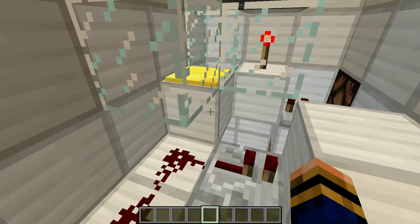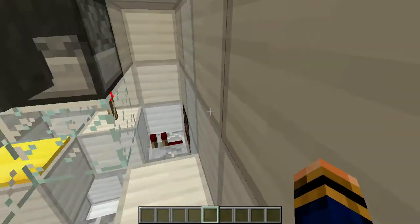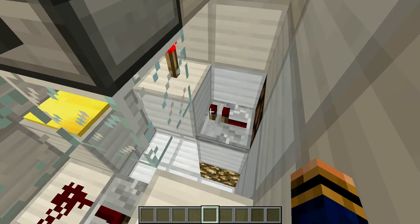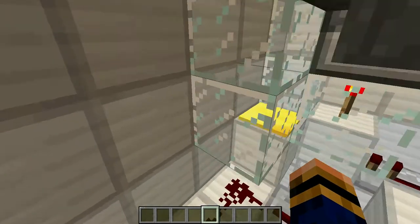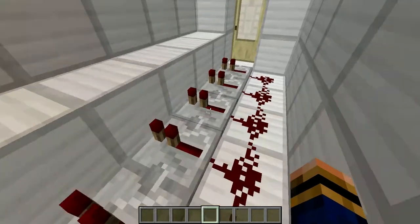That is why if you stand over it, it only goes to one, for the reason being that things like mobs only classify as being one. Let's look at the rest of the redstone. That's our input there. It goes straight into the repeater, which goes straight into the block, which then goes straight into the torch, which then powers this block, which then powers this dropper, which goes straight into there, and then pretty much goes into there.